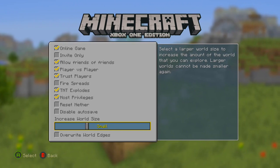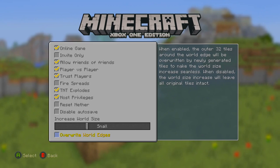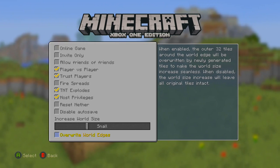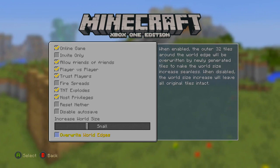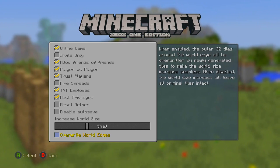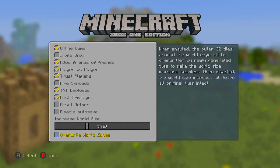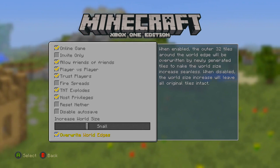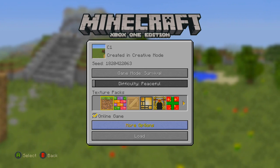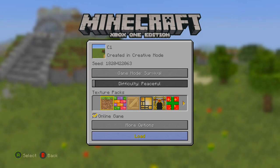So you can pick your world size here. I'm going to pick small. There's also a second option here, which is overwrite world edges. What this does is it takes the last 32 tiles around your world — 32 in each direction — and converts those tiles into brand new tiles. So if you have important buildings right at the edge, like a big wall around your world, don't click the box. However, if you don't have anything around the edges — it's a fairly new world or it's mainly in the middle — you can tick that box and it will look smoother.